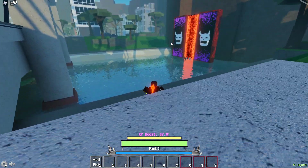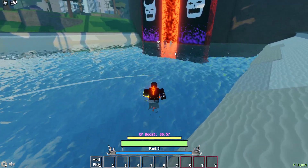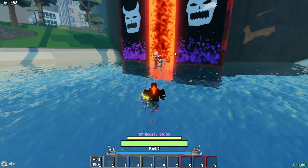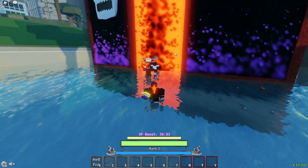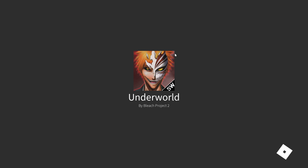Now in order to get the Sinner race, you actually have to wipe your account, or if you're just a new player, you want to be a level 1 human. Then you want to go ahead and come over here and go inside the Underworlds. As soon as you get into the Underworlds, you're going to instantly be a Sinner.